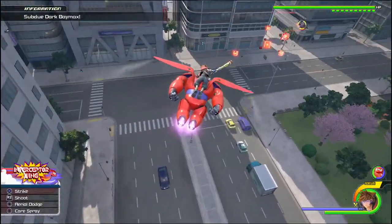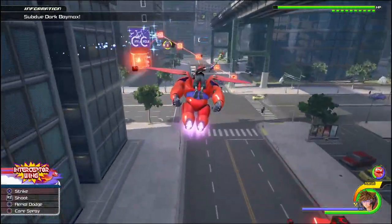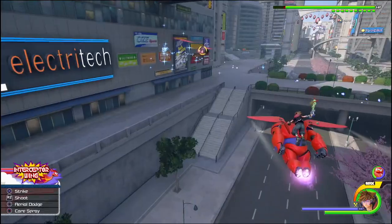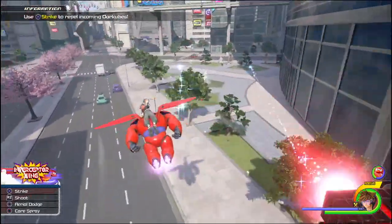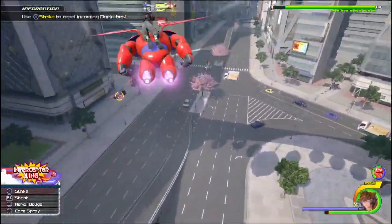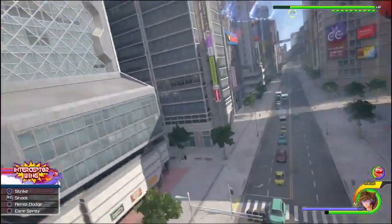Jumping into the action, it starts off with this flying section and you can see the instructions in the bottom left-hand corner in terms of what buttons to press. It's R2 for shooting and that's pretty much what I use for the majority of this battle. I'm just shooting the heck out of Dark Baymax and using the analog stick to move out of the way of everything - it fires dark cubes at you as you go in.